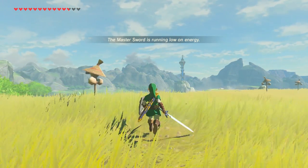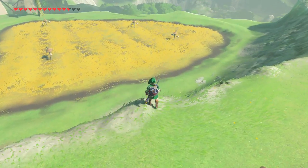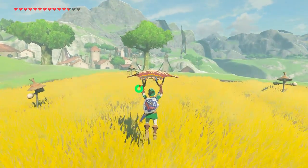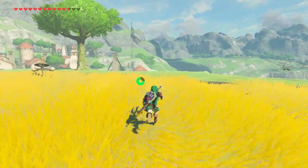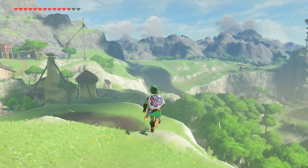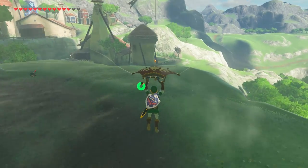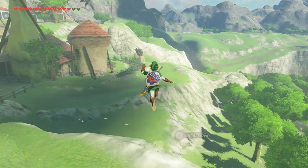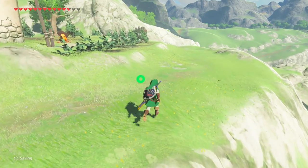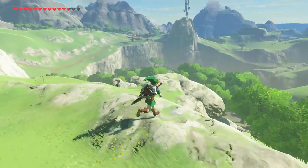As you can see, it says my Master Sword is running out of energy. Once it breaks it's going to go on cooldown for 10 minutes. I'm going to try to refrain from breaking it before showing off Wind Waker Link. But this is it — OOT Link, just thought I'd show him off. Like I said, this is what I'm going to be doing in my LP: we're going to be getting all of this stuff first before even making our way to doing any of the dungeons.